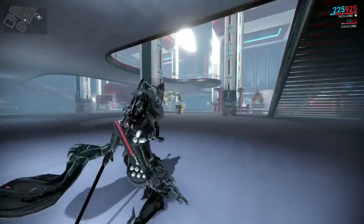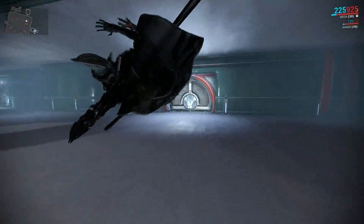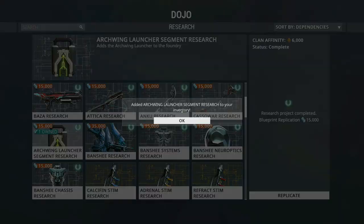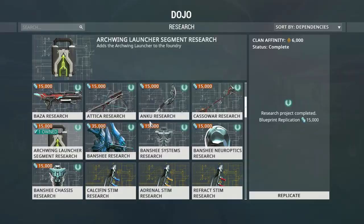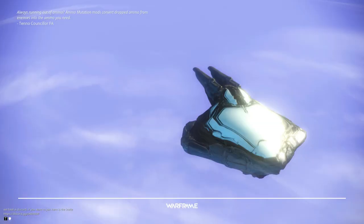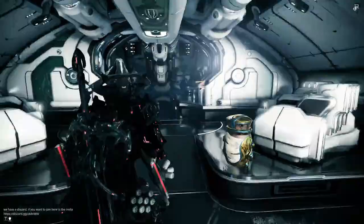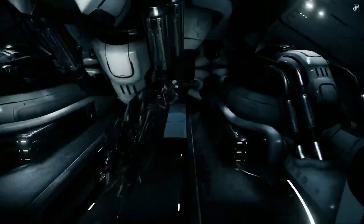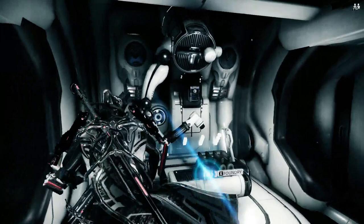Let's go to the Tenno lab and buy the Archwing launcher segment research. I'm going to replicate it because we need to see what we need. So we're going to replicate it, then leave the Dojo. I'm not going to edit this part because I want you to see everything I do without any cuts to get the Archwing segment. And here - Archwing launcher segment.